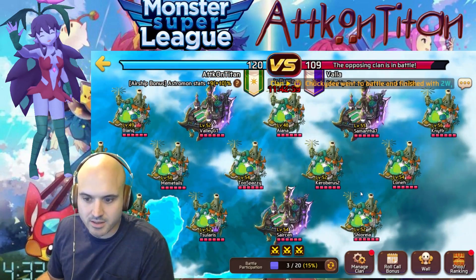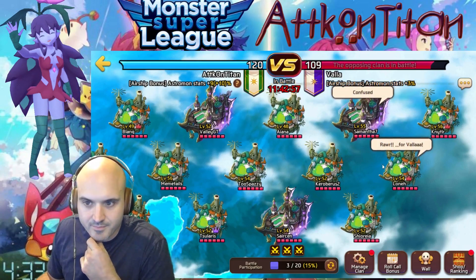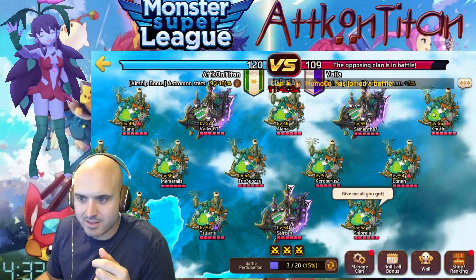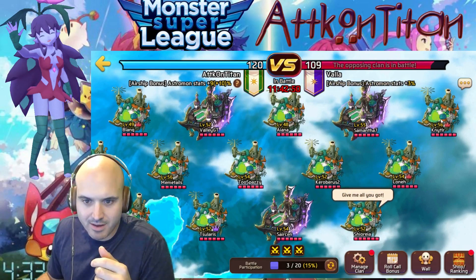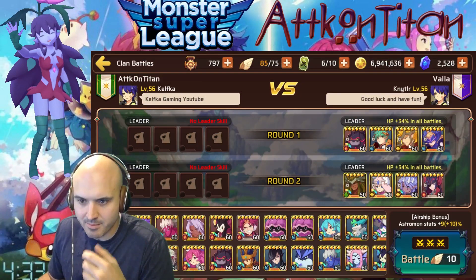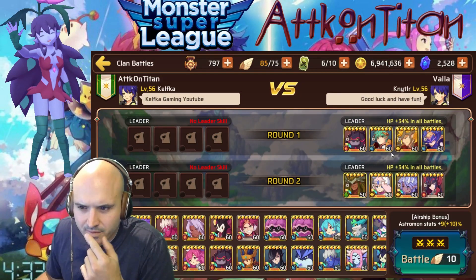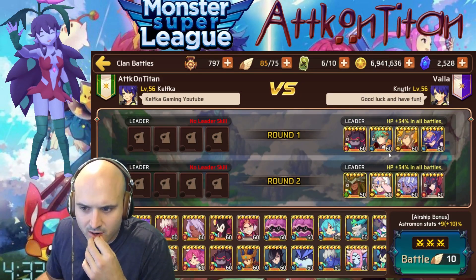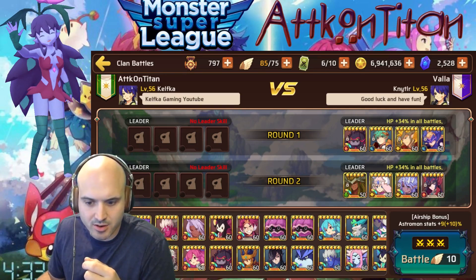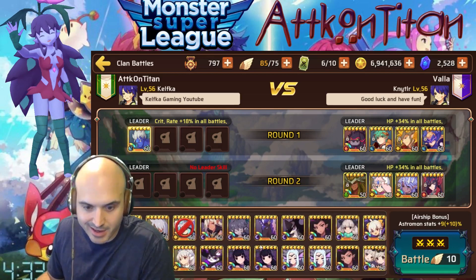Looks like this guy is their top level - level 56 - so I'm gonna check him out. That is his defense party, pretty strong front line. I'm hitting the 56 so I'm gonna use my best team on the front line.